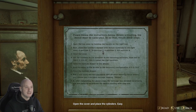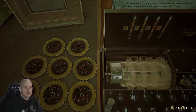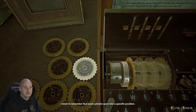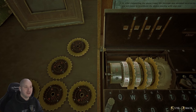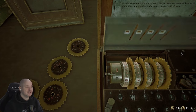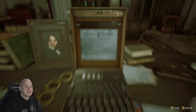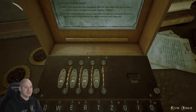Open the top cover and place the cylinders. We need cylinders in slots two, four, five, and eight. Take the right cylinders from the table — luckily they're numbered. Each cylinder goes into a specific position. Now it's time to set the cogs, and we need to set them to 2, 14, 6, and 22.